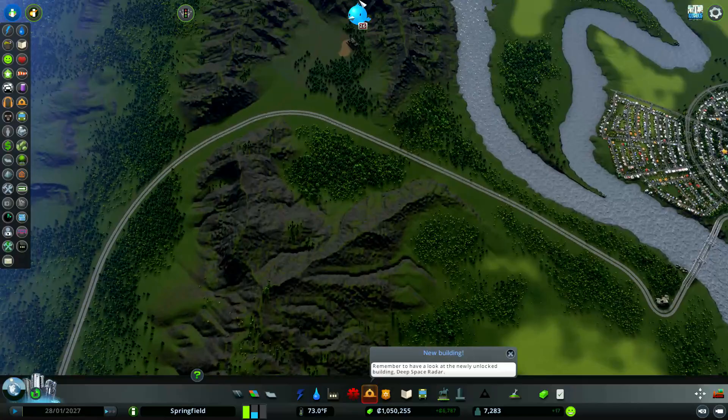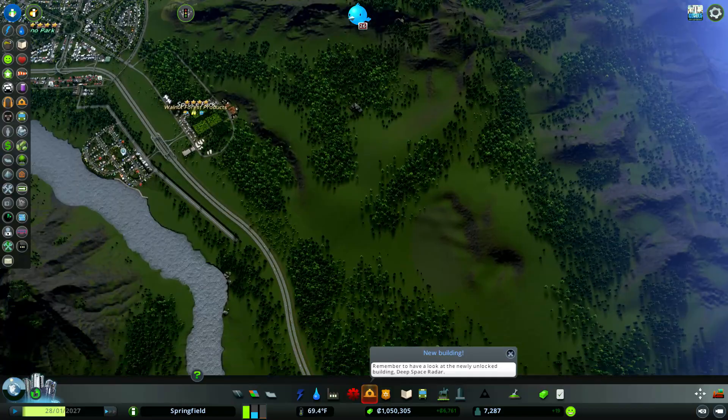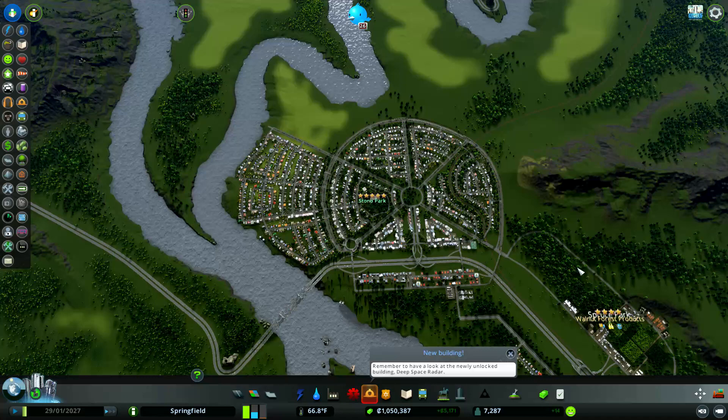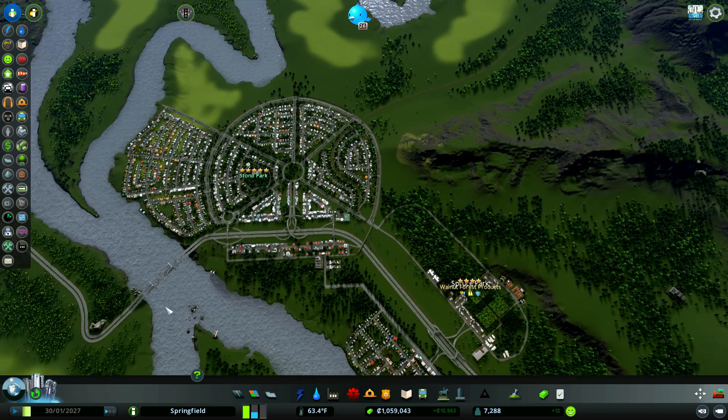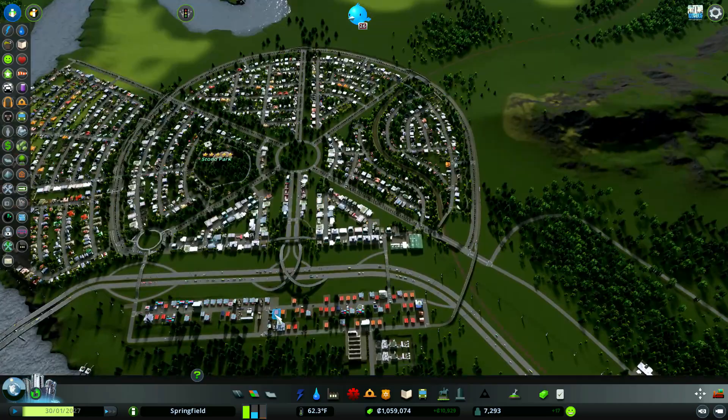We had quite a few changes since our last time. I'm scrolling all over the place so I can see our entire map. I went ahead and utilized the 81 tiles mod — I got all the tiles so we weren't so blocked in. I tend to build into each box before going to the next one, but now we can go anywhere we want. So that's kind of nice.